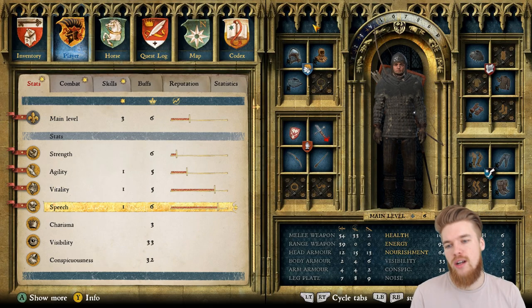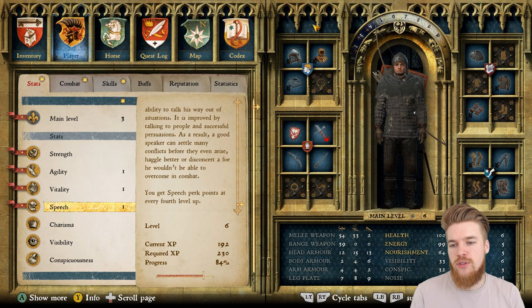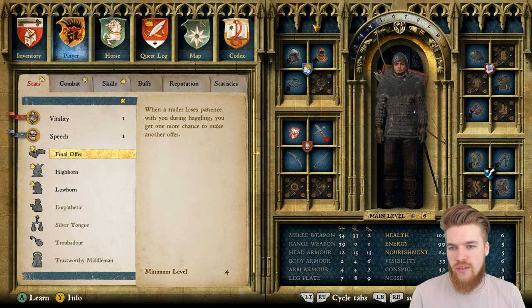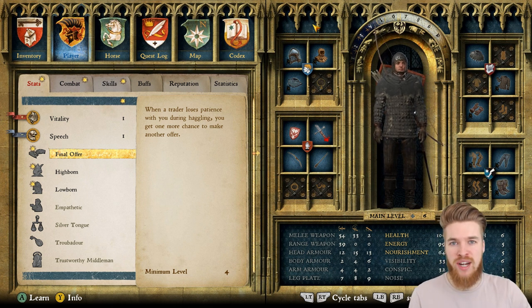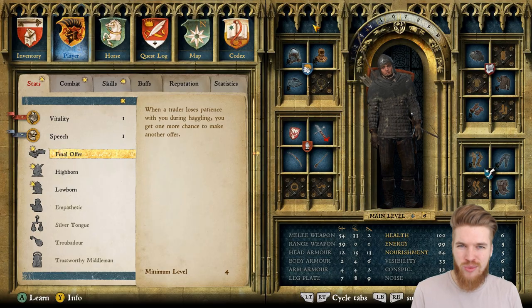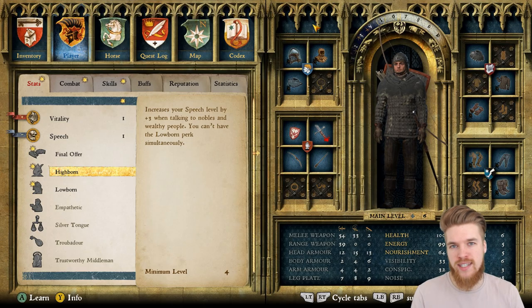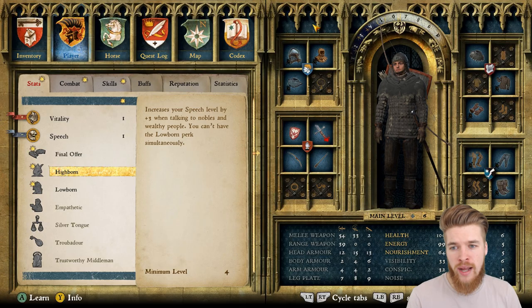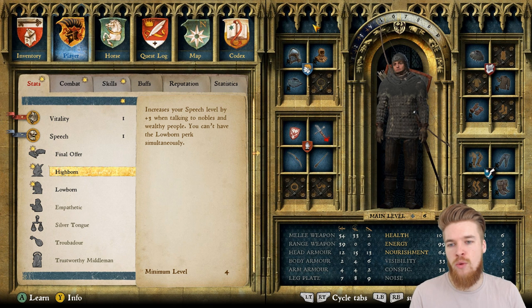The next interesting skill is speech. My speech is level six, and the speech skill levels up every fourth level, so it's quite hard to get perks here. Final offer — when a trader loses patience during haggling you get one last chance to make a final offer — isn't really worth it since you can just retrade with them anyway. Highborn and lowborn are opposite perks you can't have at the same time. Highborn increases your speech level by plus three when talking to nobles and wealthy people.